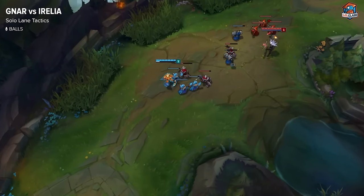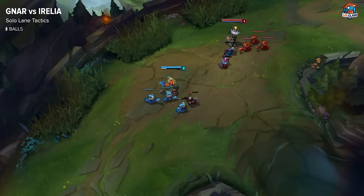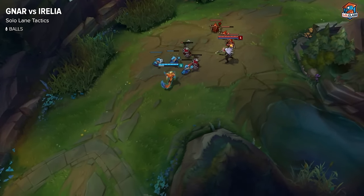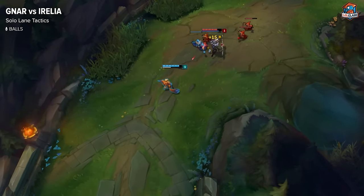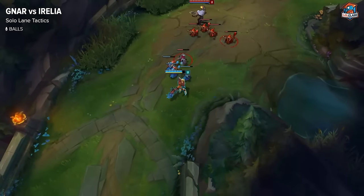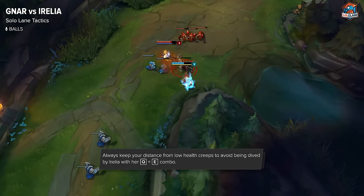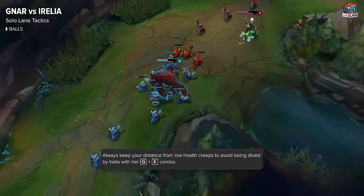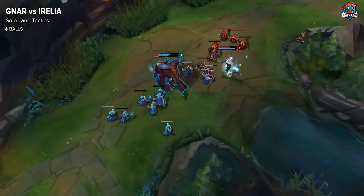Level 1-2 for Nasus vs Irelia: Nasus has the advantage at level 1 with range and his boomerang. Irelia has to start Q to last hit, so she can't really harass you that well and focuses on CSing. So Nasus can harass Irelia and just focus on farming while harassing. Then at level 2, you have to watch out for Irelia's Q to E combo, because she can stun you after she Qs to a creep.